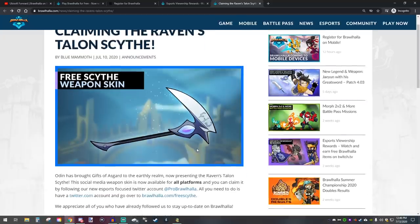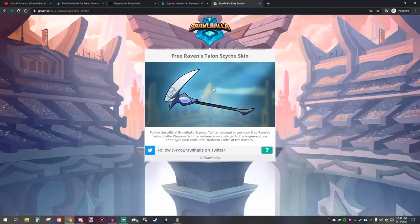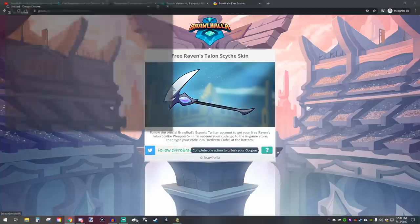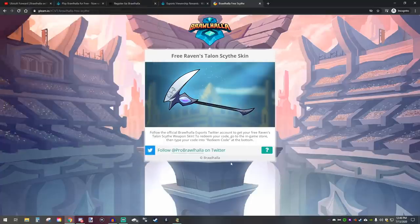One more free item — the Raven's Talon site. You can get this for free right now, it just came out. All you have to do is go to brawlhalla.com/freesite. It'll bring you to a page where all you have to do is follow Pro Brawlhalla on Twitter. Just click on it, it'll ask you to sign in to Twitter, and it'll give you a code for the site that you can put into Brawlhalla — and boom, just like that you have a free site.